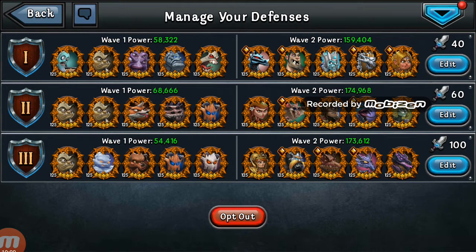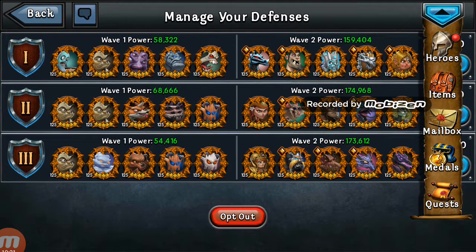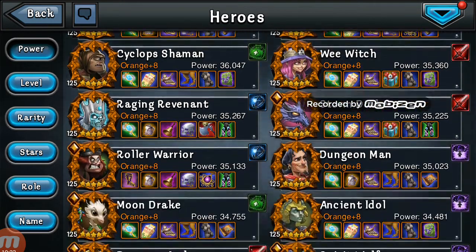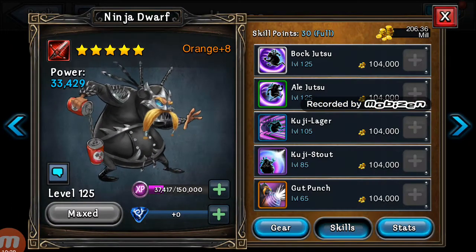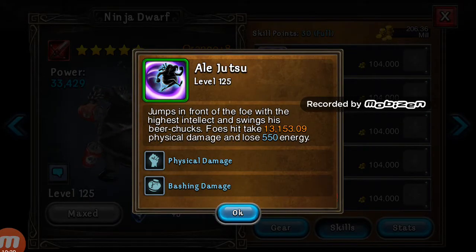The difficult part is getting storm drake to white quickly without starting energy, which is why I put dragon slayer in there so she can get off a lot quicker. I put ninja in there because my ninja is set up to do a lot of bashing damage, and he's been showing a lot more promise lately. Also, everybody loves his energy stealing on his green skill — once you're draining energy, it's over for a lot of these heroes. It steals 550 energy for every hit.